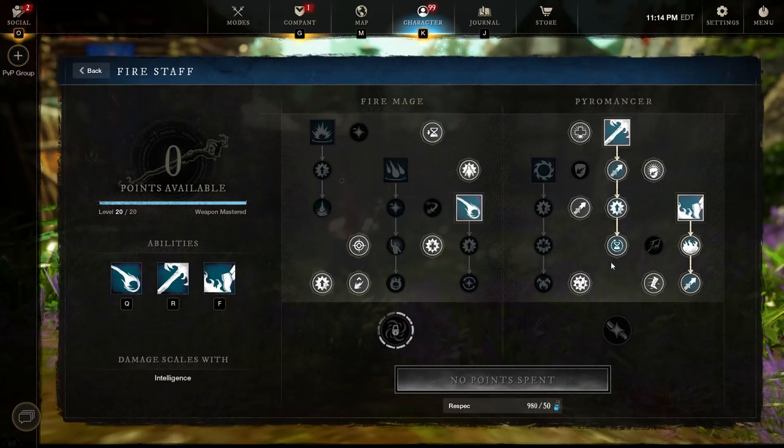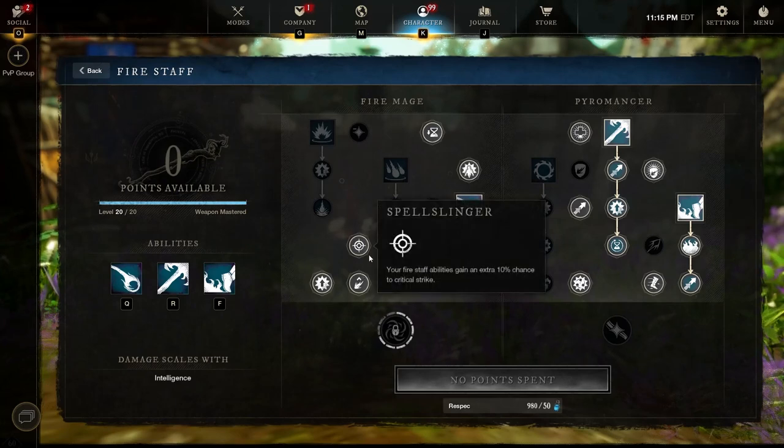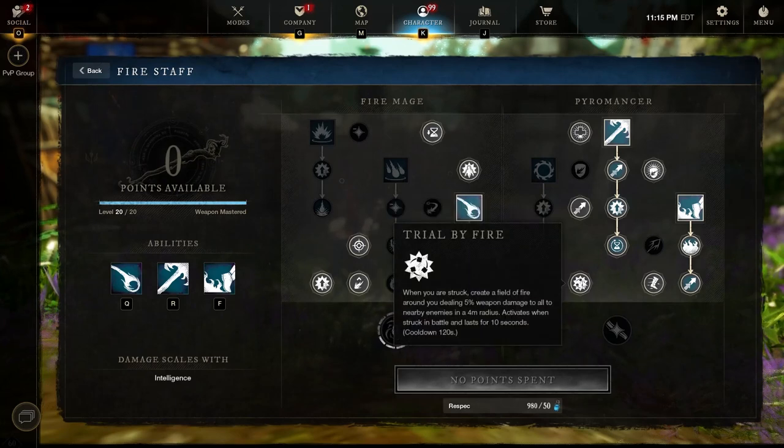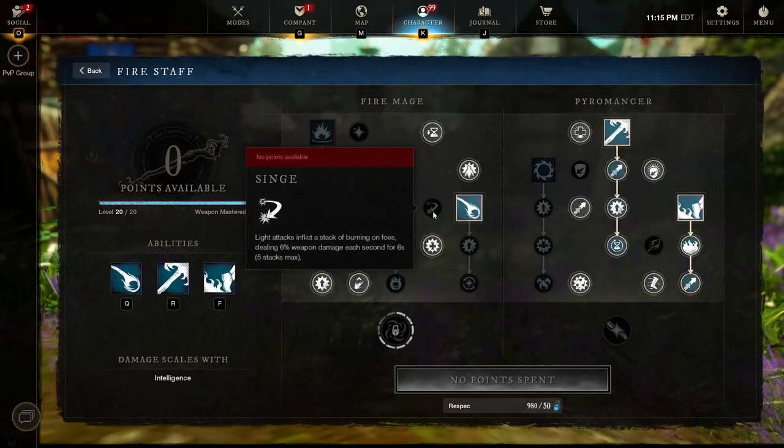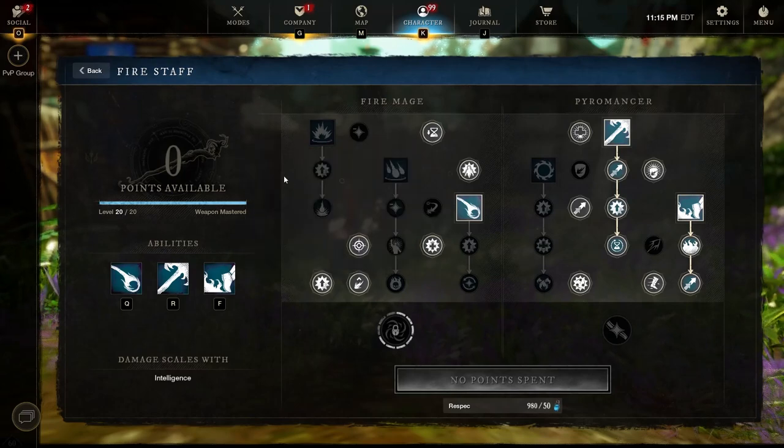We're going to get all of the flamethrower. We're going to get all of the burnout. Everything pretty much stays the same as the previous build. Trial by fire — you only get it if you want to. The only reason I get this ability is because I think it looks nice and probably in the future it'll get buffed. Right now it's a really bad ability, so if you want to use your last point for watch a burn or for singe, go for it. It's probably going to be better down the road.